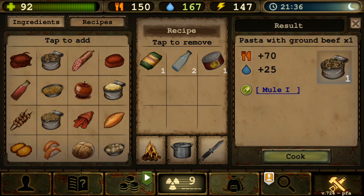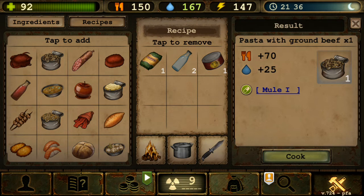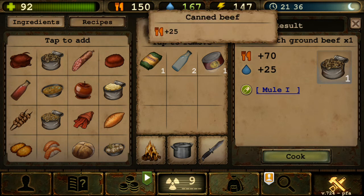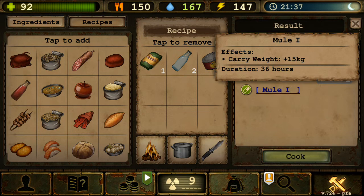Moving on to Pasta with Ground Beef — upon crafting it requires one pasta, two clean water, and one canned beef. This is actually a great food source, especially early game when you don't have much. Pasta can be found easily in intact houses, as can canned beef, and clean water is very approachable — you can buy it from NPCs. It gives you extra 15 kilograms carry weight, which is about 30 pounds.